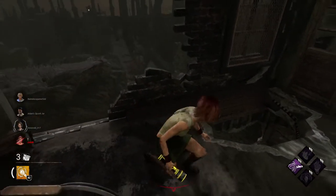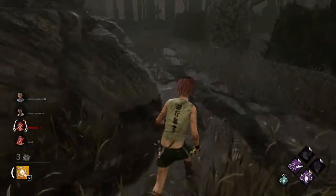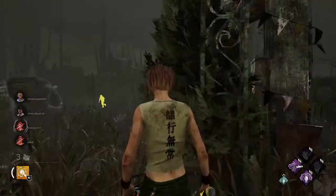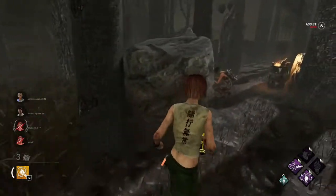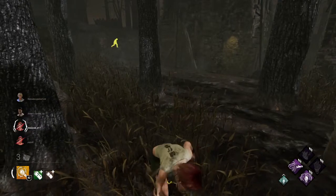Spirit's walking into a wall — she's lagging into the wall, I don't like it. She has Franklin's! I didn't even mean to throw that pallet down. I'll pick up your item — I saw it. Grab my flashlight. I got you.